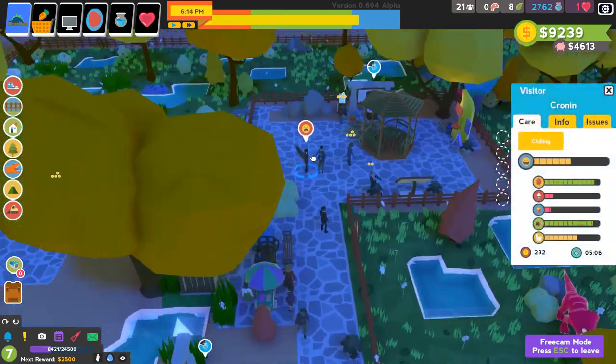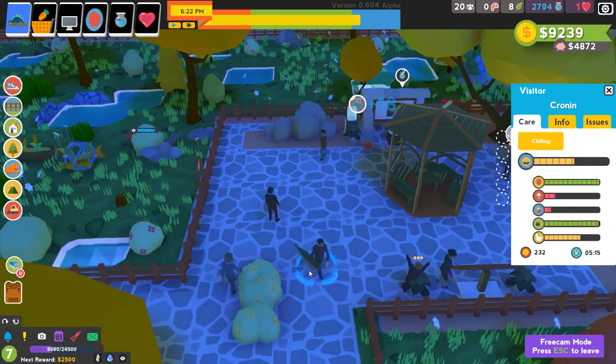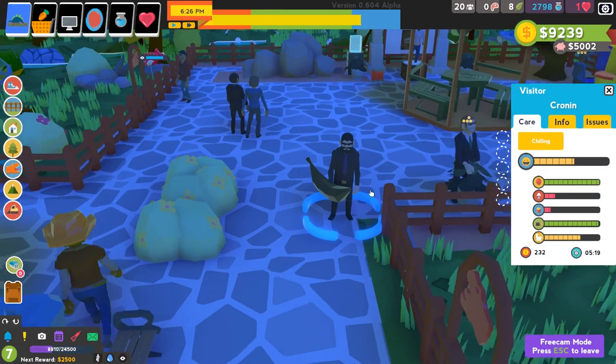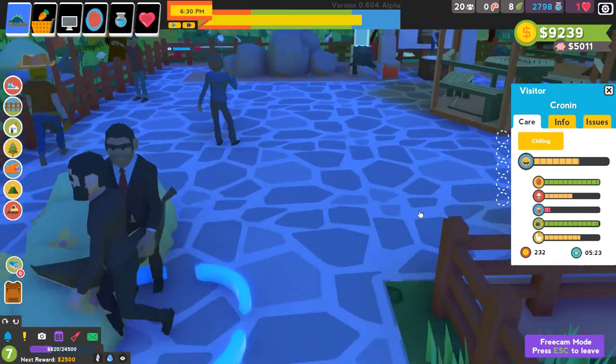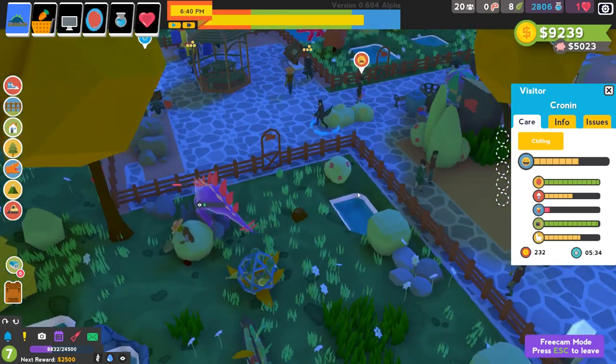Oh my gosh. Why is somebody unhappy over here? Because he is in the dark and he is hungry. He has a banana. Eat your banana, Crowan. I swear you're going to like it. And his decoration went up when he came over on this side.